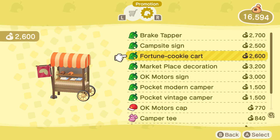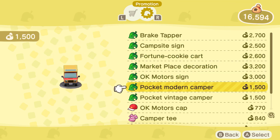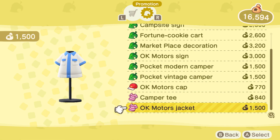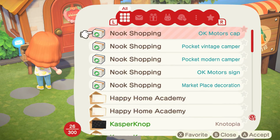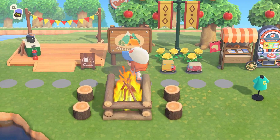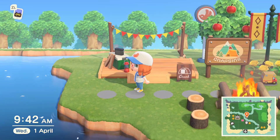Now you can order all the exclusive Pocket Camp items for your New Horizons game. Note that you will need to play New Horizons a little bit to unlock Resident Services and gain access to the Nook stop. The order limit of 5 items per day still applies, so you won't be able to download all the items at once. But once you receive them, you will be able to recreate a Pocket Camp environment for your villagers to enjoy.